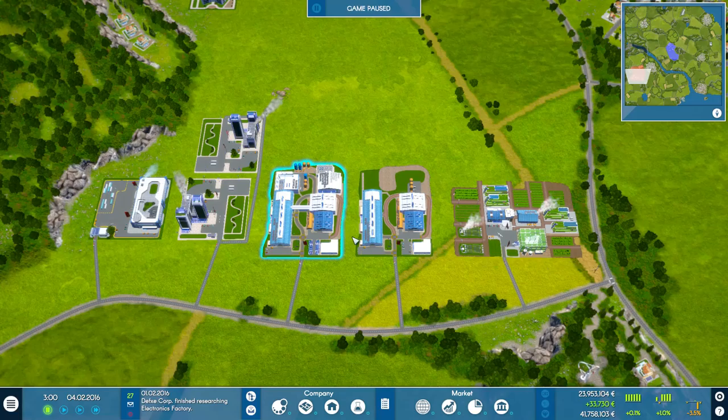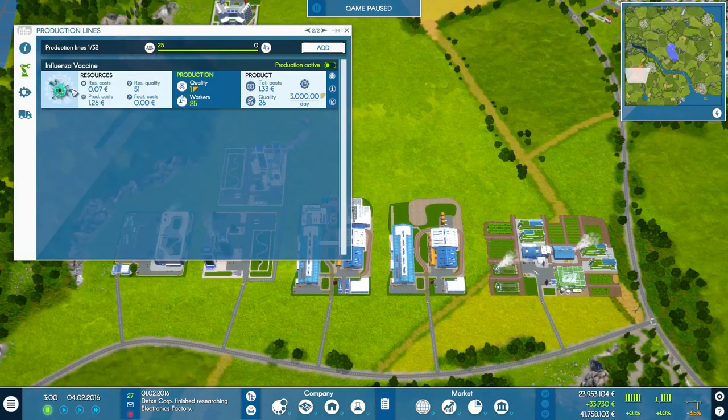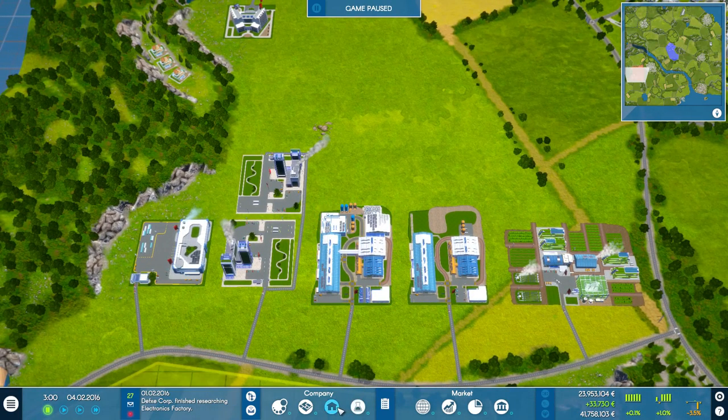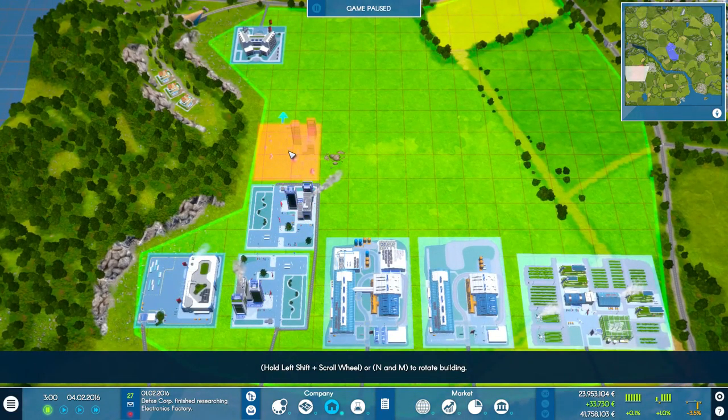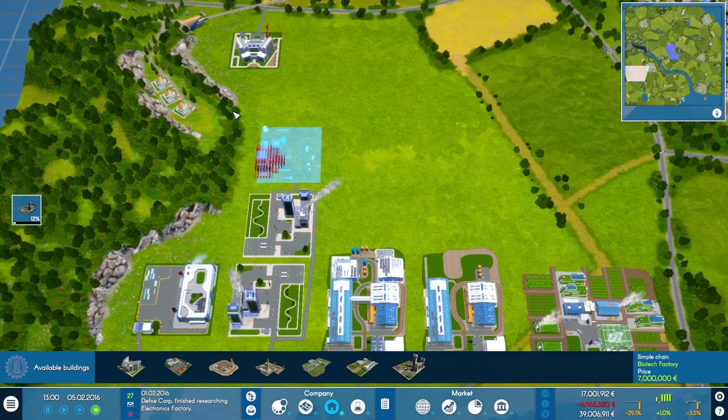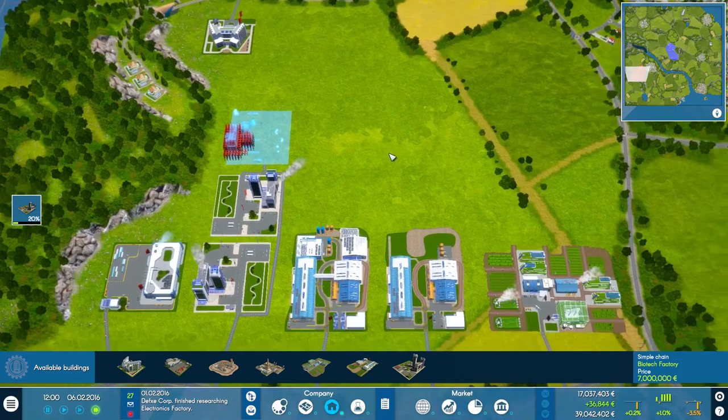Hopefully we won't have to build any more farms or anything. Obviously we're going to have to put in another biotech factory. We'll rename that one, go to our buildings, need another biotech factory. Speed it up to three times speed. We just lost seven million dollars putting that in - that's another reason why I don't want to put any more animal ratios or farms in. They've researched plastics and rubber because we're sort of getting down in money.